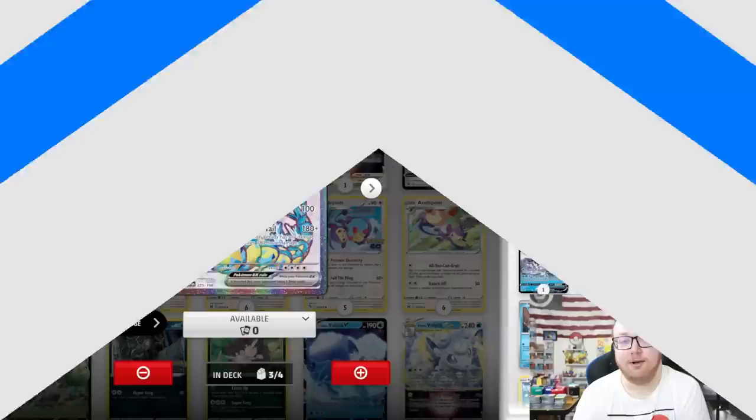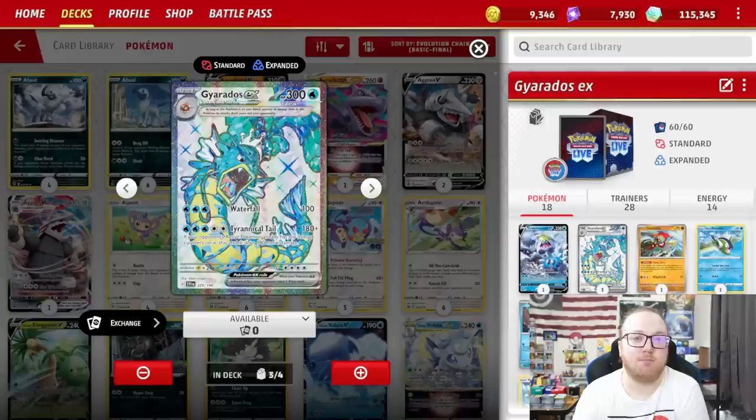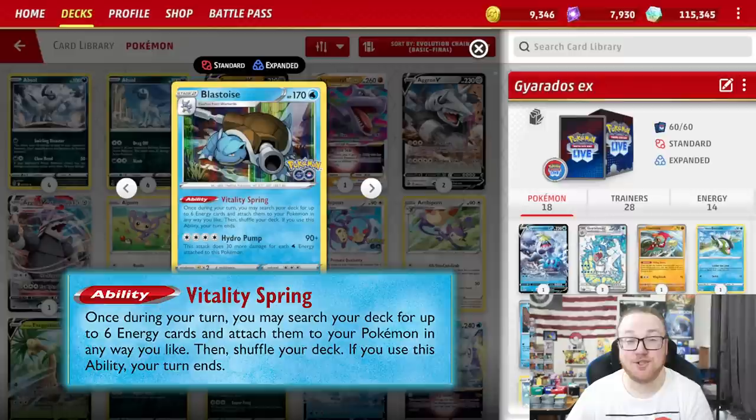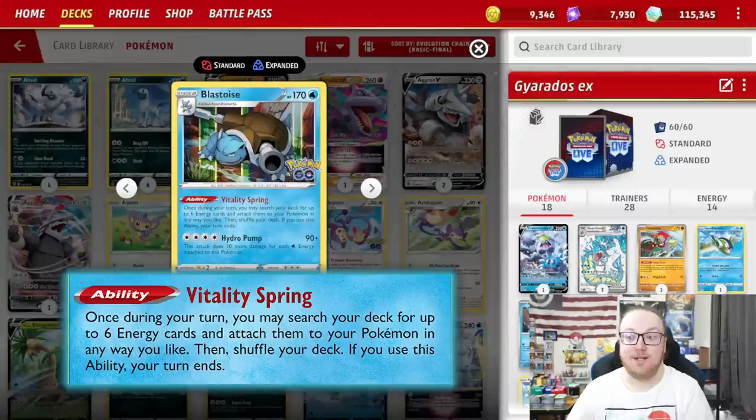Gyarados EX was a challenge to build a deck for because the Tyrannical Tail attack costs five energies, and the most practical way to get energies onto Gyarados EX is probably Palkia V-Star, but we're not allowed to use S and A tier Pokémon. Palkia V-Star was out of the question. Because of this, I went with the Vitality Spring Blastoise. Once a turn, you can search your deck for up to six energy cards, attach them to your Pokémon, and then end your turn.